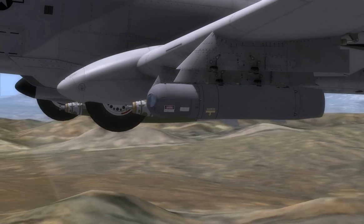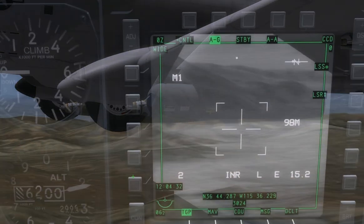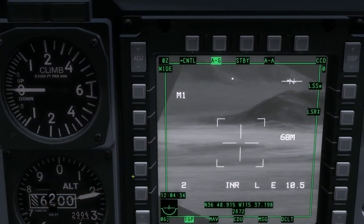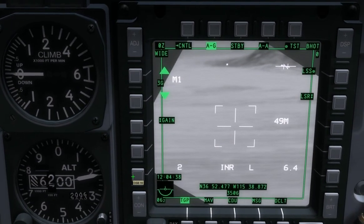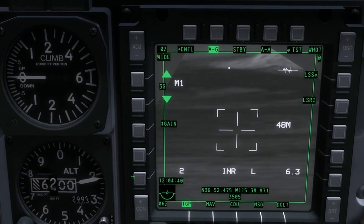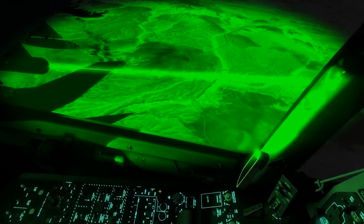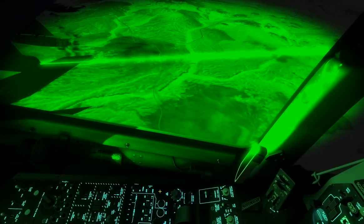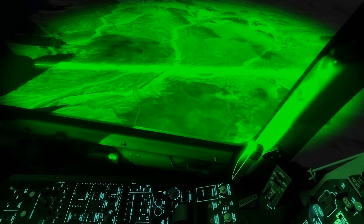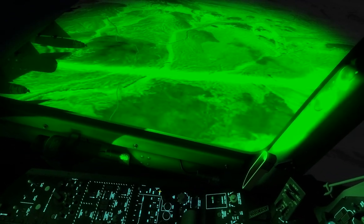Everybody knows that the targeting pod is this awesome little device with laser beams in it that hangs off the side of your plane and designates targets for you. But its real power lies in the high-resolution CCD and FLIR cameras that it has. The pod is excellent for assisting players in setting up a Maverick shot, and it's absolutely essential if you want to quickly designate targets to deliver JDAM strikes.